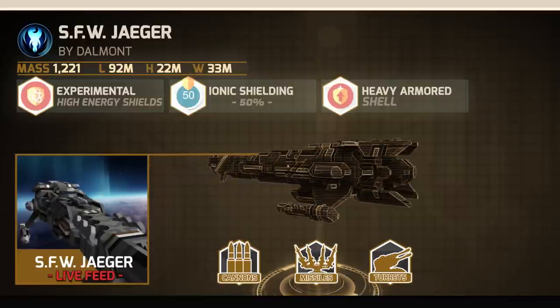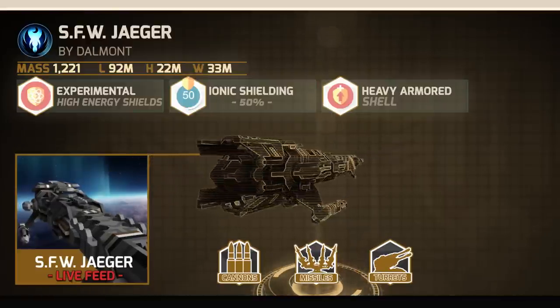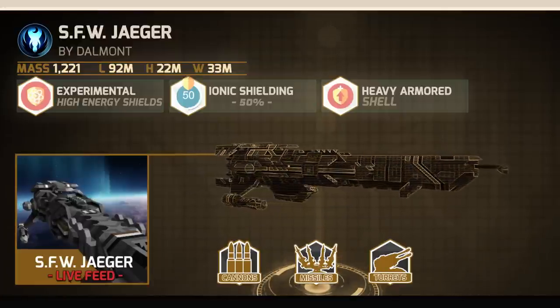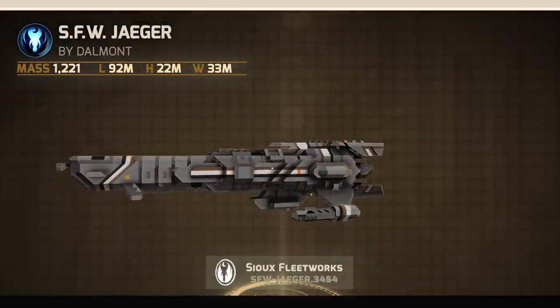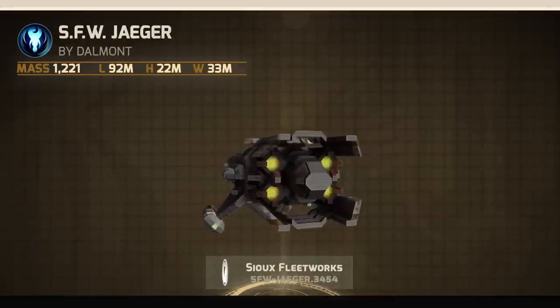The Jaeger also comes equipped with a substantial amount of firepower: a heavy autocannon array, and four vertical launch heavy sniper missiles with missile protector chaff pods, to name just a few of the Jaeger's impressive arsenal. To see the full armament listing, please visit the Sufleetworks Starmade doc link, which you can find listed below.